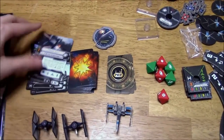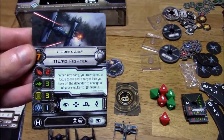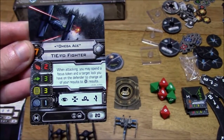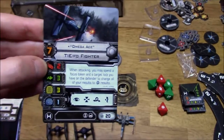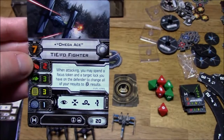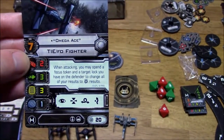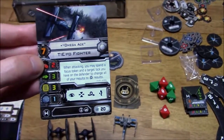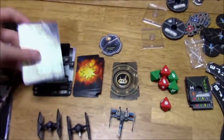Moving into the TIE Fighters, you've got Omega Ace with a pilot skill of 7 and stats of 2, 3, 3, 1. So it has shields now, which is pretty cool — same attacking, defending, and hull stats as other TIE Fighters. When attacking, you may spend a Focus Token and a Target Lock you have on the Defender to change all of your results to Critical results. That is just fantastic. That's worth 20 points, but definitely a pretty cool pilot.